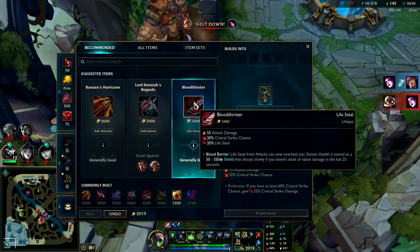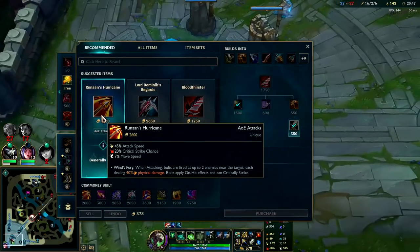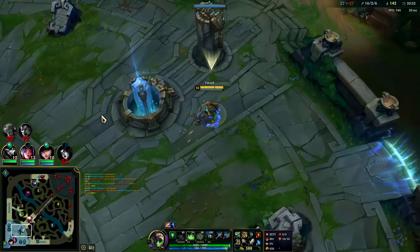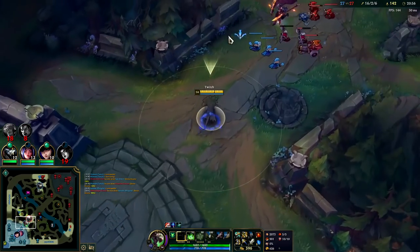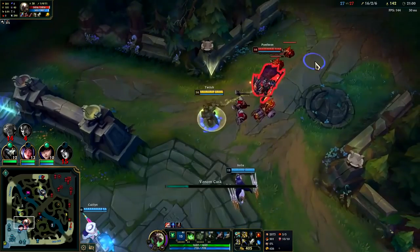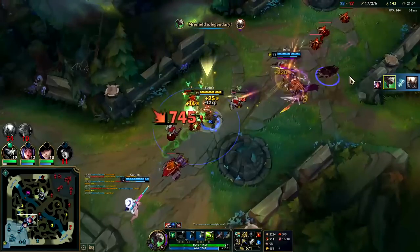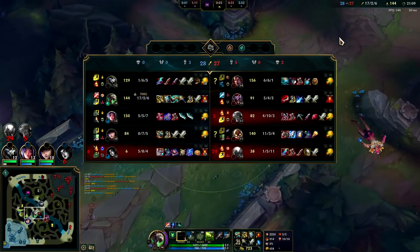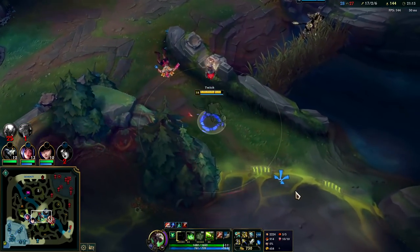Now that we got the IE, I think we should go Bloodthirster. Hurricane's good on Twitch — it's better if you have people peeling for you, like a Lulu or Morgana who's playing around you. I feel like nobody's really peeling for me, so it's not going to be that useful. It's like they forget they're winning — they're just shoving up but not in a way where they can push like that.